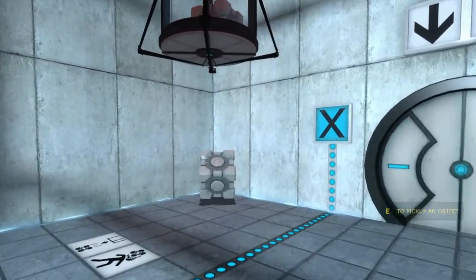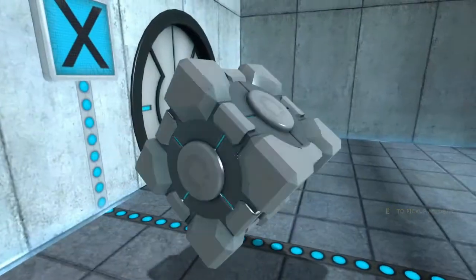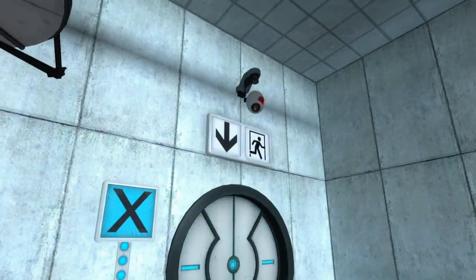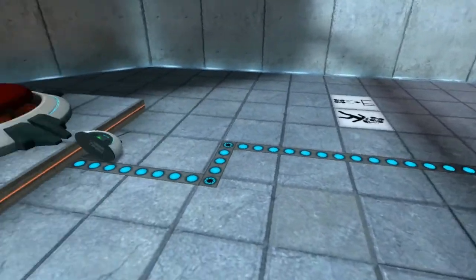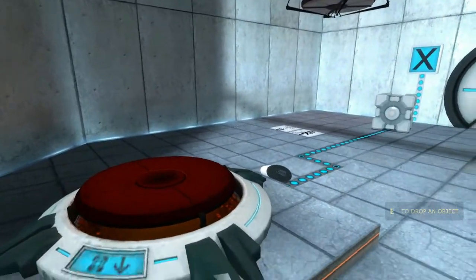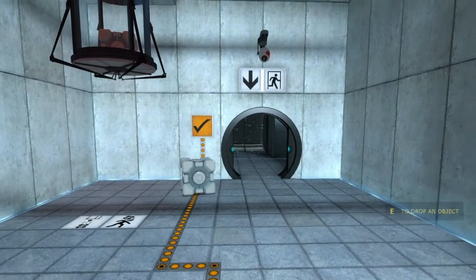Now we have a cube dispenser which has dropped a cube, and we have a door which we need to get to. This is the main rule of Portal puzzles: get to the exit, basically. We can see this line on the ground which shows what needs to be activated to open the door. There's a button here, so if we press that down, it opens the door — but we need to actually pick up this cube and put it on the button, just like that.